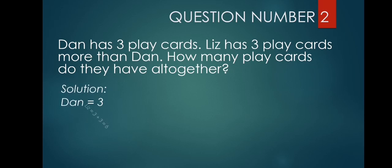For the solution: Dan has three play cards. Liz has three play cards more than Dan, so Liz has three plus three, which equals six. Our total is three plus six, which equals nine. They have nine play cards altogether.